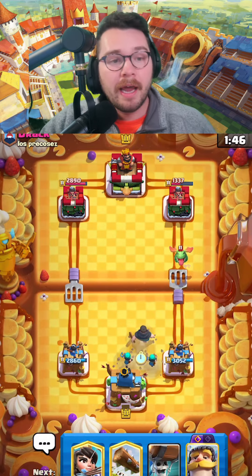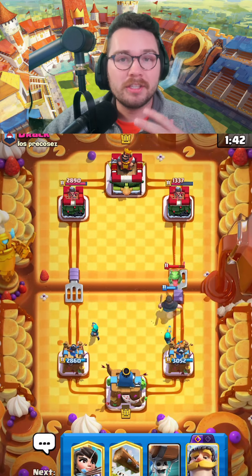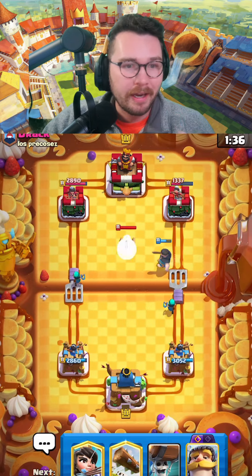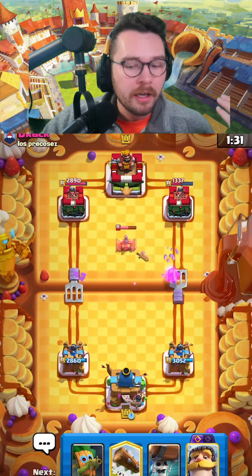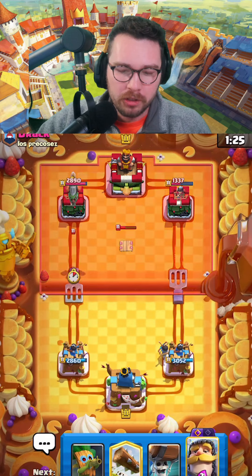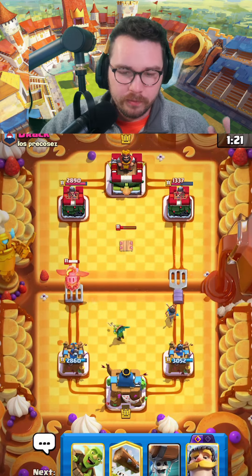What this deck really relies on is baiting out your opponent's log or their small spell, and then having subsequent spam units that they don't have the proper cycle for. If you're playing against someone running a heavy deck like this guy, you can force out tons of elixir and then punish in the opposite lane. This dude has a tesla, a four-elixir baby dragon, a five-elixir e-dragon, and a four-elixir inferno dragon.